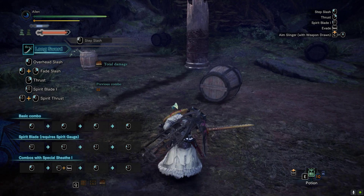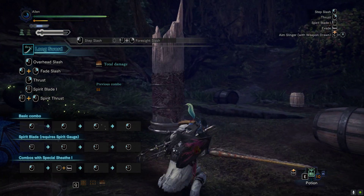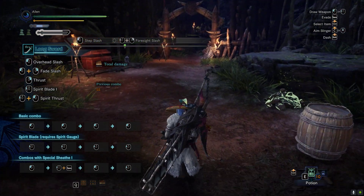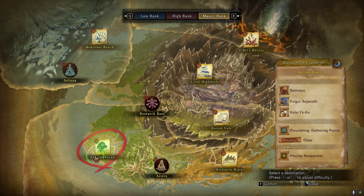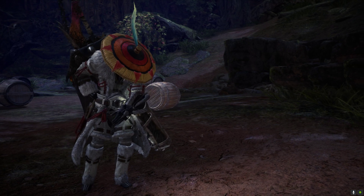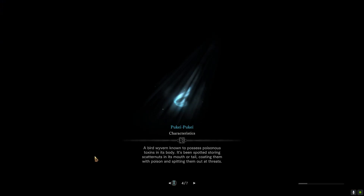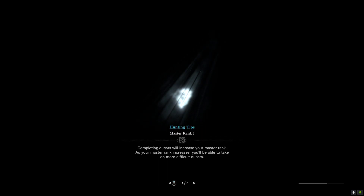That requires a better target, so let's test it on a real target in the Ancient Forest. Hello there full girl. Let's test it on Azure Rathalos — actually let's test it on Azure Rathalos, or Anjanath, or Great Jagras, whatever monster we encounter first. Let's test all our moves and actually apply what we've learned, and unlike in the insect glaive video, we'll actually practice it on a real target.